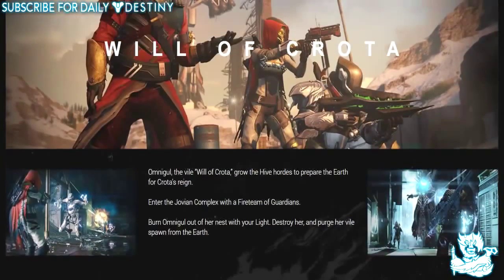There's also a new cooperative strike called the Will of Crota. Omnigul, the Will of Crota, grows the Hive hordes to prepare the Earth for Crota's reign. Enter the Jovian Complex with a fireteam of guardians, burn Omnigul out of her nest with your life, destroy her, and purge her viral spawn from the Earth. It sounds absolutely insane and I just can't wait.